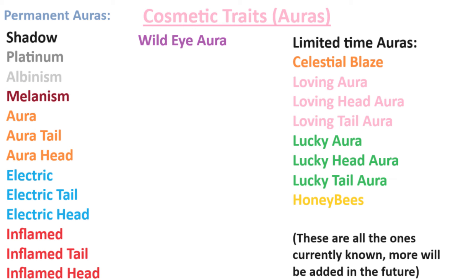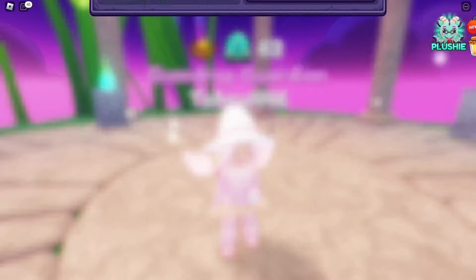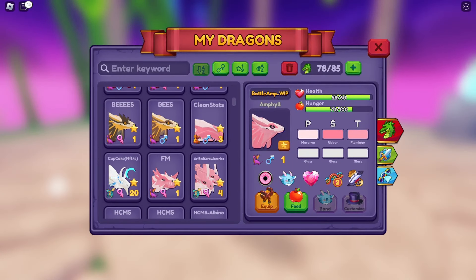Most of those — Shadow, Platinum, Albinism, Melanism, and Wild Eye Aura — can all be obtained just by breeding dragons together and hoping to get lucky. That's how any trait in general is actually obtained. But if you want traits like Aura, you actually have to get Aura Tail and Aura Head and breed those two together to make an Aura dragon. It's not guaranteed, so you have to keep breeding those two together until you get Aura — or find another player with Aura Trait and breed with their dragon, or buy the dragon off of them to breed with your own dragons in order to pass Aura Trait.